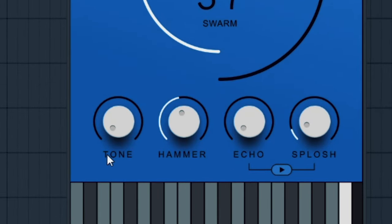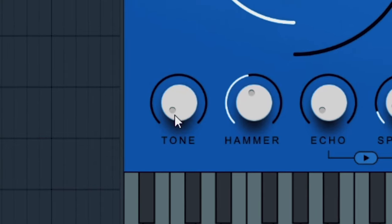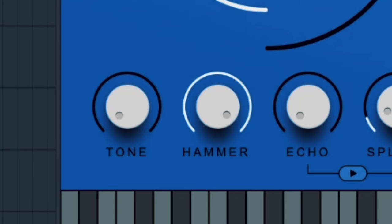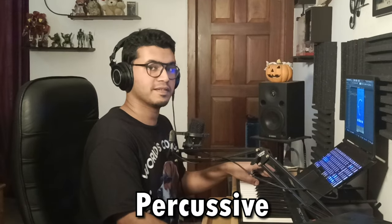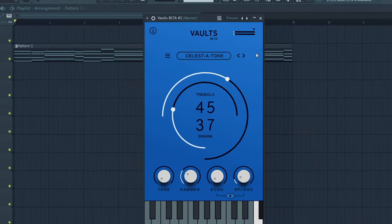Below that, we have four knobs again: Tone, Hammer, Echo, and Splosh. Tone is like a low-pass/high-pass thing — if you turn it up to 100, it has less lows, mostly the highs; if it's on zero, you have the full sound. Hammer is a very interesting one — on zero it's normal, but on 100 it becomes more percussive. I think I'll leave it at like 30. And that's Celesta Tone. Using Celesta Tone, I'm going to lay down a melody for this piano progression.